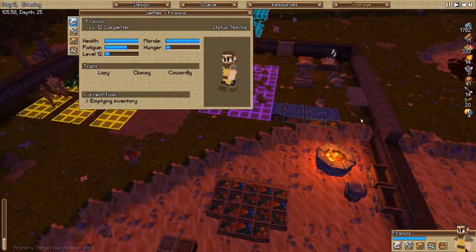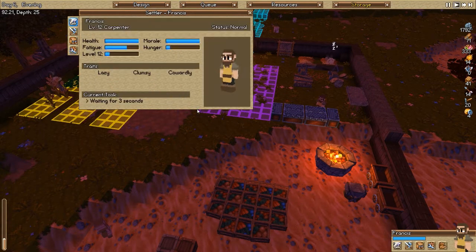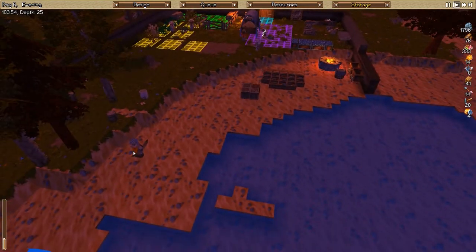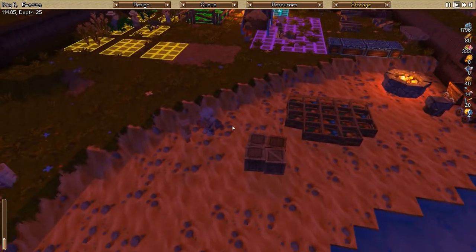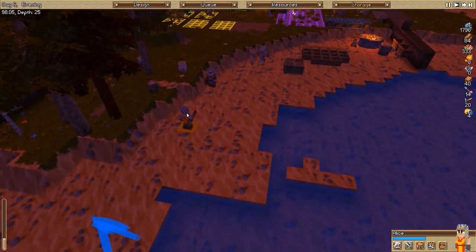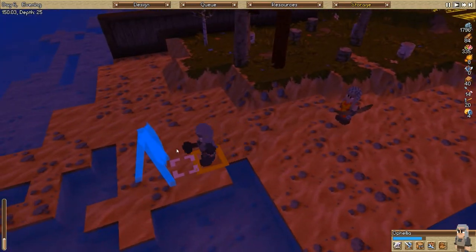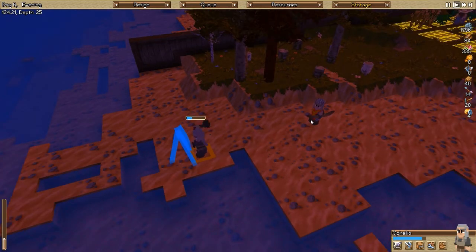If we switch our miner into an engineer, she's gonna do her thing easily. Francis, you know what, you should become infantry and do your job. Alice, you're fine - you have a shield and a club. Now I have to be careful - I don't want Alice to actually kill Ophelia. That did happen before, because they train from the front and then she'll immediately start practicing again.